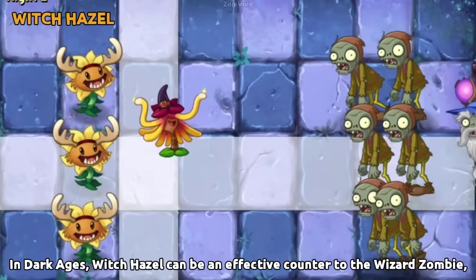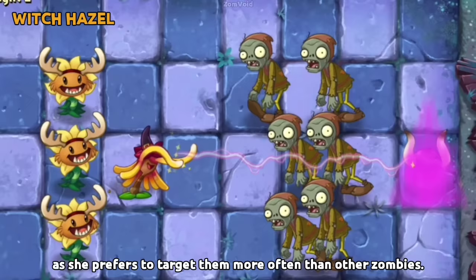In Dark Ages, Witch Hazel can be an effective counter to Wizard Zombie, as she prefers to target them more often than other zombies.